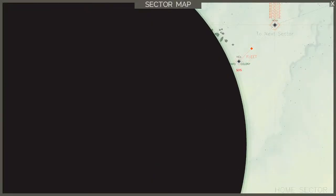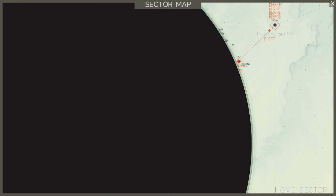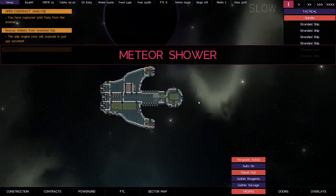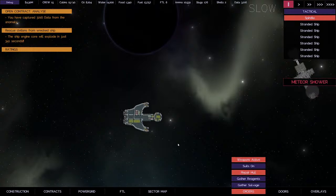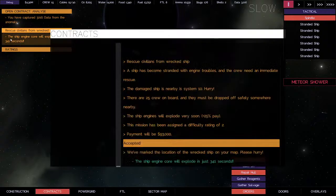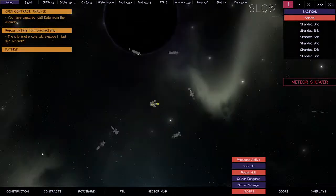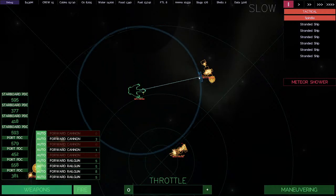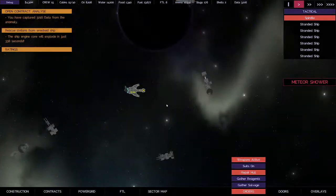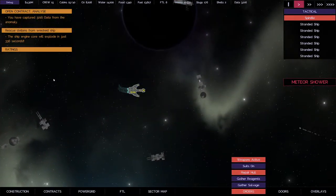How many ships are we going to do here? 1, 2, 3, 4, 5, 6 — at least 6. That's crazy, we're going to be way overloaded here. Oh, and a meteor shower — I was not expecting that. Okay, we have repair hull on, this is going to be interesting. Is anybody going to blow up? Yeah, this guy here — which I don't know which one it is. The bad thing is it says one of these ships are going to blow up but I don't know which one.